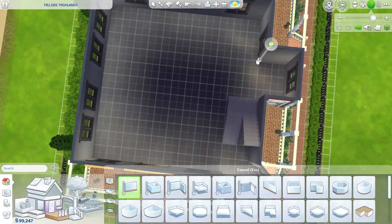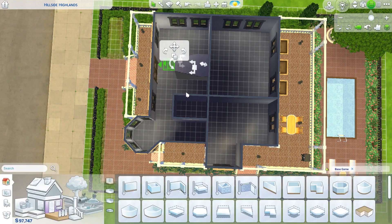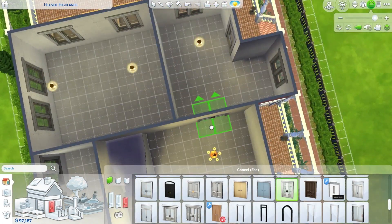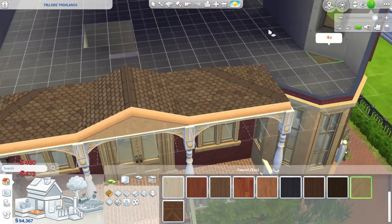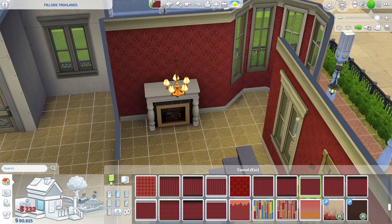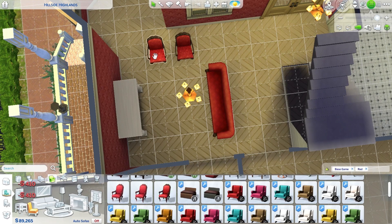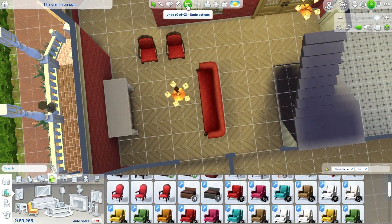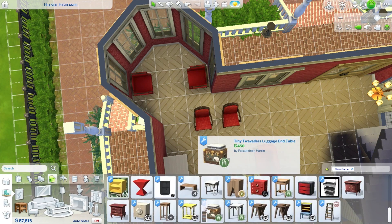Now I'm just going to talk about what I'm doing, which is trying to map out the interior layout on the first floor, and it wasn't easy. I actually had to go through some footage and edit out how I tried to put down these stairs. I ended up putting the stairs in this location and making a large bathroom off to the side.